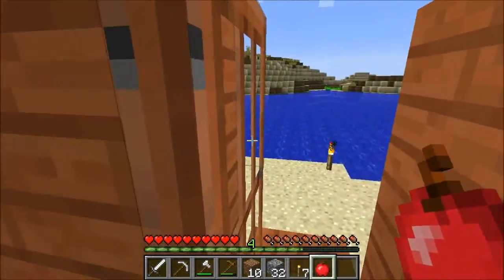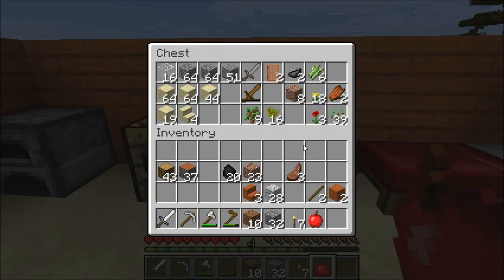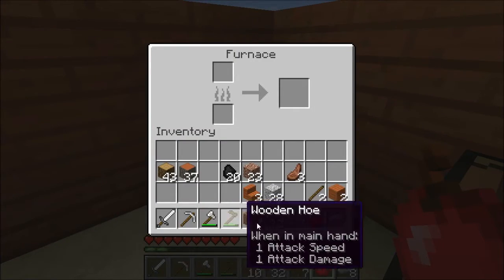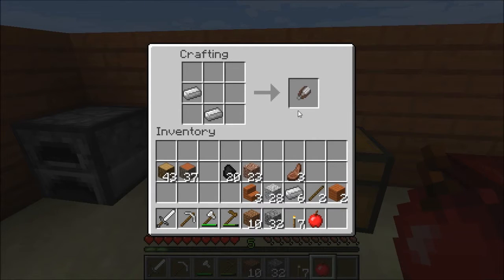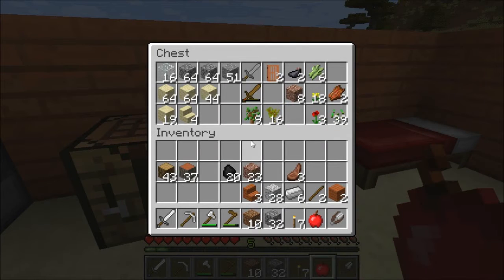I did manage to collect resources, including some iron, so now I have some iron tools. One very important iron tool for me to get are some shears, so I can actually get some sheep without creating mutton at the same time. I also got quite a bit of wood - some acacia, some oak - quite a bit of cobble, some glass, some sandstone stairs, all sorts of things I can find useful.